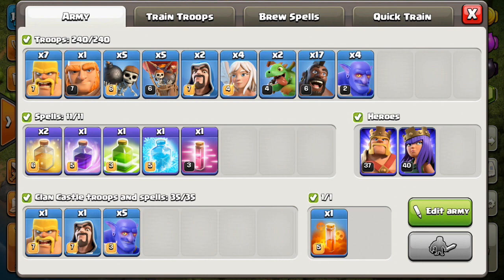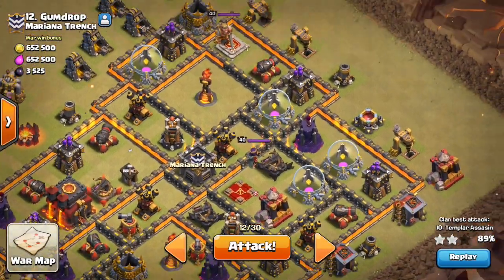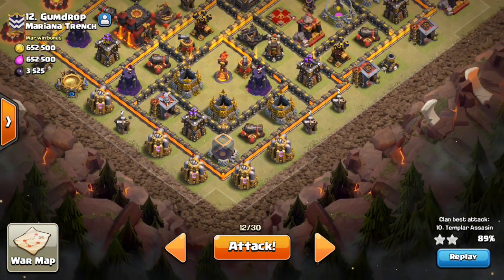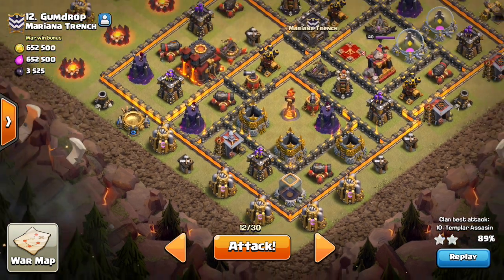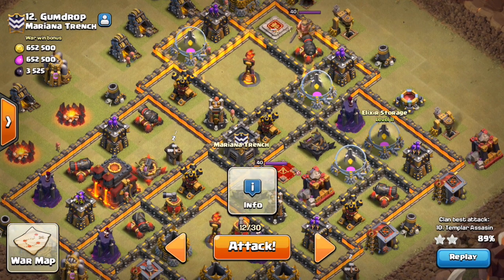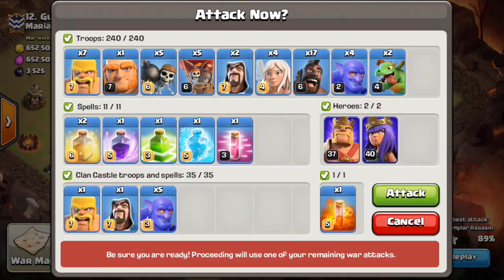Gonna make sure I have my troops one more time. Everything looks pretty good. Got the spells. Yeah, we'll give it a go here. This is base number 12. Just want to make sure I know what I want to do: baby dragon there, dragon, loons right in that area. It's pretty easy to follow after I get that down — it's a nice sequential flow. Queen goes well, I think I might have a good shot at this. Got the five wall breakers — that's good, I might need them.